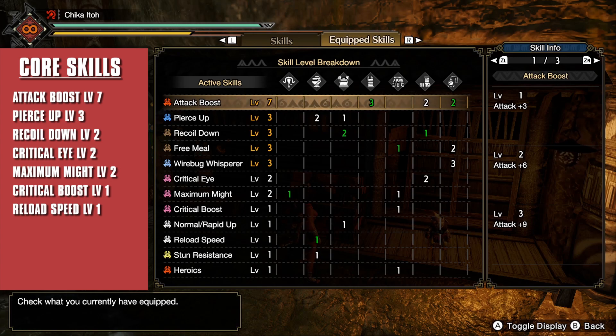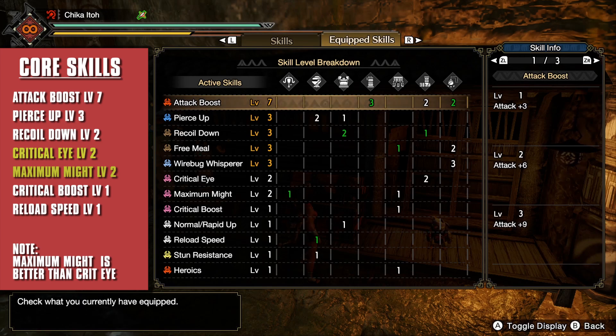If you have a choice between Maximum Might versus Crit Eye, always go for Maximum Might. A point in Maximum Might gives you a 10% chance to crit, compared to Crit Eye which only gives you 5%. As a light bowgunner, you will rarely use your stamina, so keeping Maximum Might active is easy.